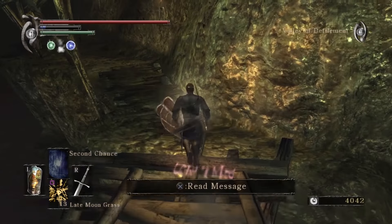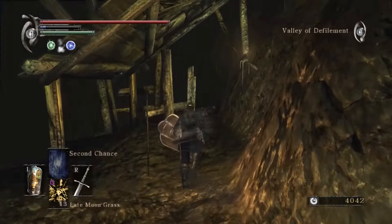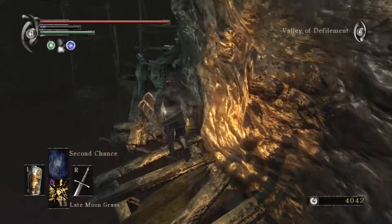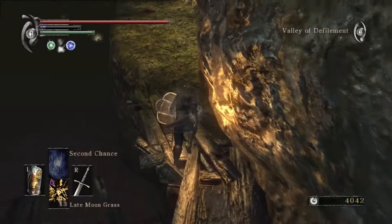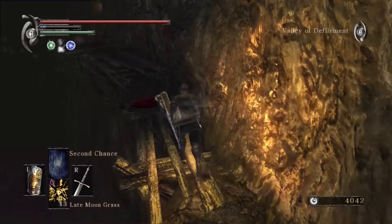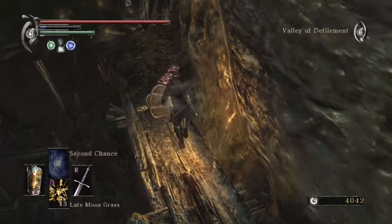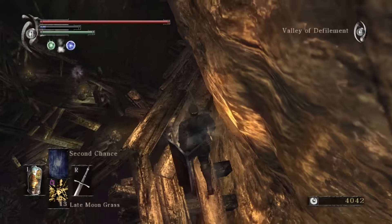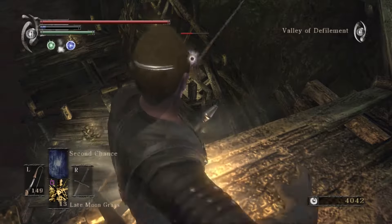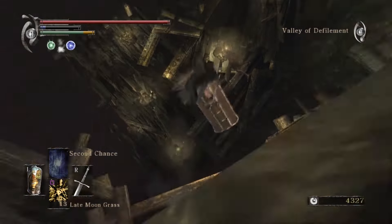This is the bridge near where we initially dropped down — that's where this bridge connects. Now we have a shortcut directly to the end of this part of the Valley of Defilement. We can very easily get from Leechmonger's Archstone to the end of this one if we happen to have trouble with the boss — very useful. The reason we can't just go right from there instead of going all the way around is because there's a makeshift wall in the way.